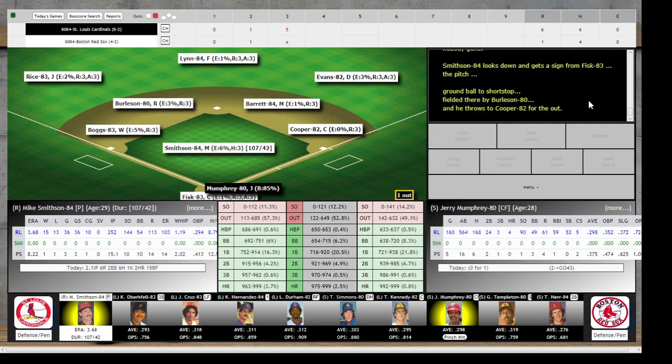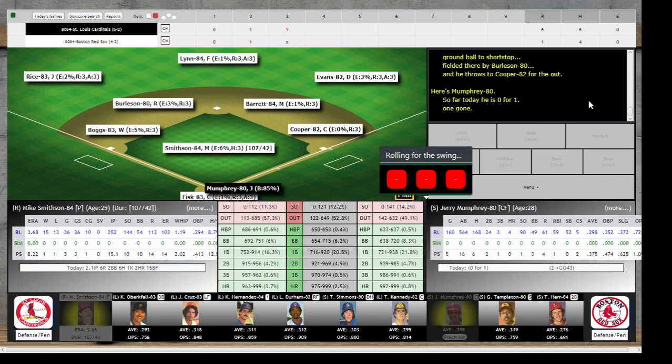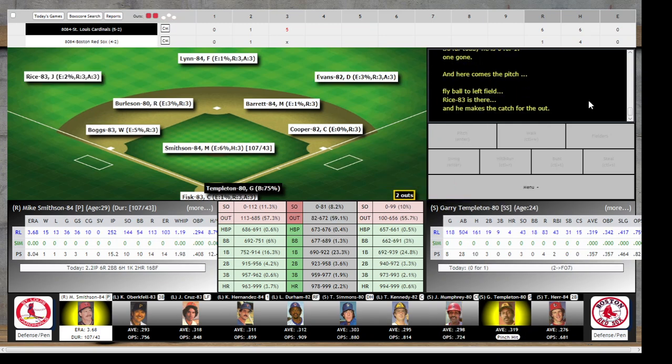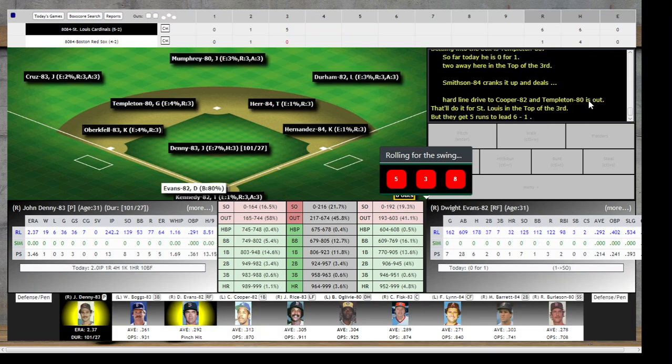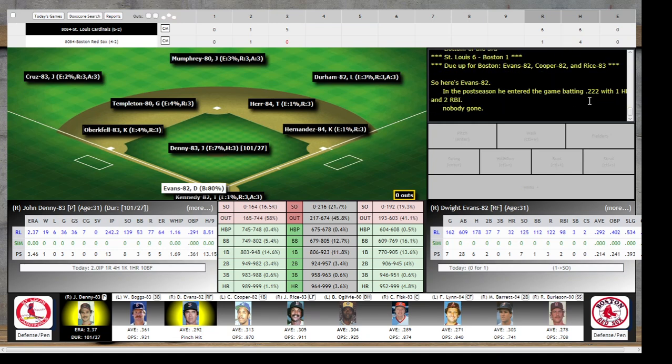Terry Kennedy grounds it to short — Burleson fields it, throws to Cooper for the out. Jerry Mumphrey's up — wondering how long they're going to stick with Smithson here. Fly ball to left, Rice is there and makes the catch. Two down. Templeton up — Boston already down by five — hard liner down to Cooper, Templeton is out. The Cardinals score five in the inning and go up 6-1.